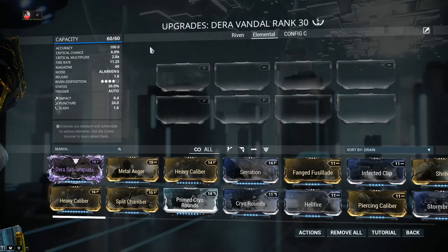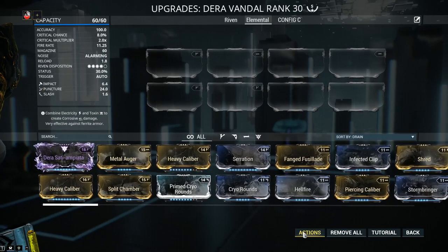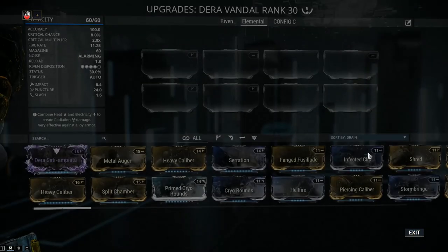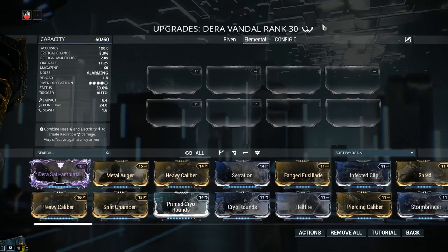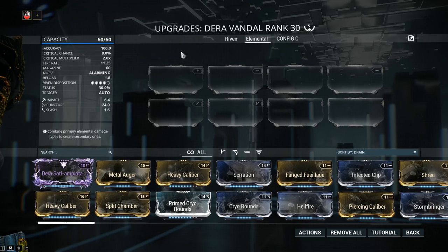First of all, mod capacity: 60 out of 60. If your Dera Vandal only has 30 out of 30, then jump into actions and install an Orokin Catalyst. The Orokin Catalyst can be found from alerts, invasions, or if you're lucky, from the daily sortie. As an alternative measure, you can pay 20 plat to have one plugged in. Next, my weapon has been forma'd a total of 5 times, because the Dera Vandal does not come with any polarity, so you will have to forma 5 times for the weapon build I'm going to be recommending.